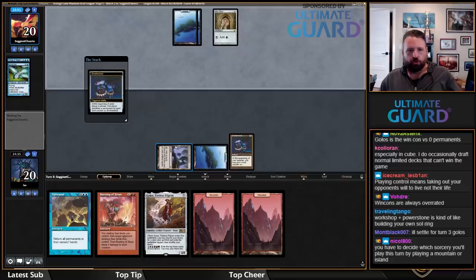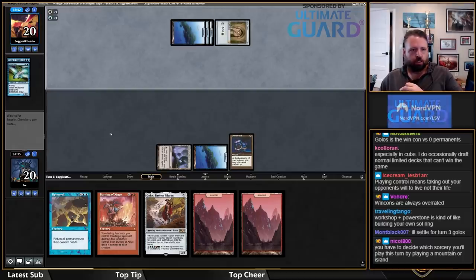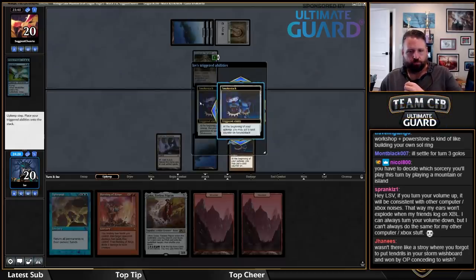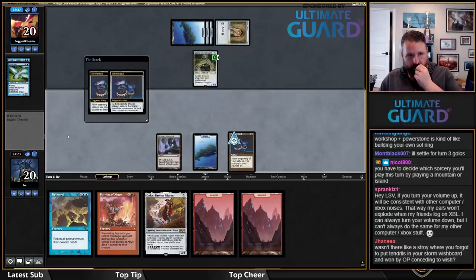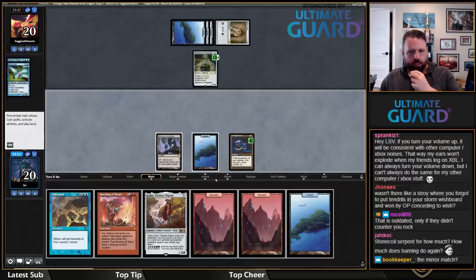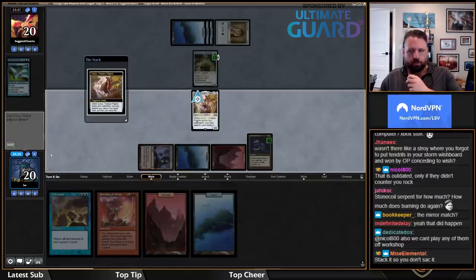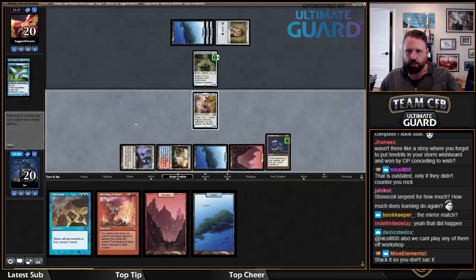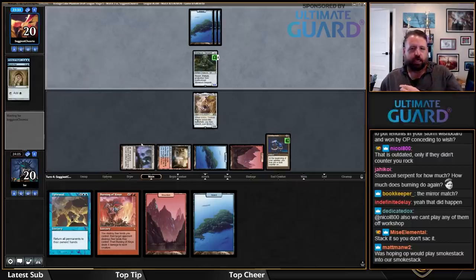Smokestack and pass. I think I'm going to put a counter on the Smokestack. I'm going to go get a Steam Vents here. I'll pass. Not clear to me what I stack on upkeep to Smokestack here. The Workshop is not doing much for me here. Do I want to put a second counter on it? I kind of don't.